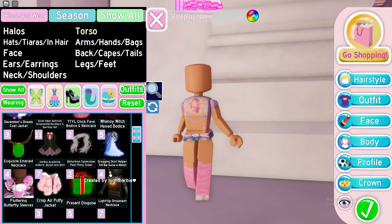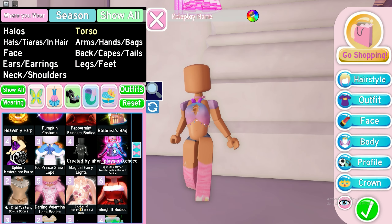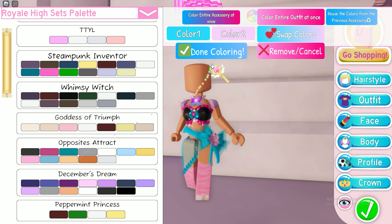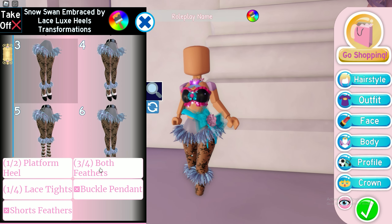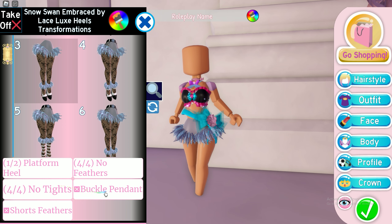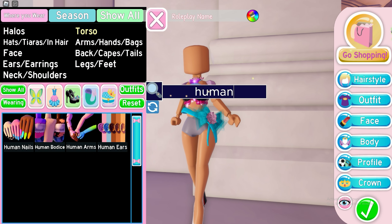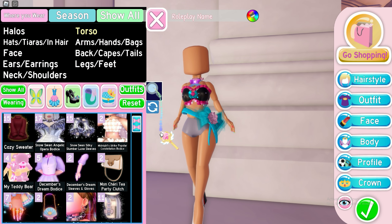Moving on, I'll make an outfit using the Summer Fantasy set's palette. It's really colorful, so I'm going to try to make a gyaru outfit. We're equipping: SMF corset, OA corset toggle 2, sparkly sarong, SS shoes toggle 3, platform heel, no feathers, no tights, no buckle pendant, no shorts feathers, human arms, human nails, SS sleeves toggle 9.